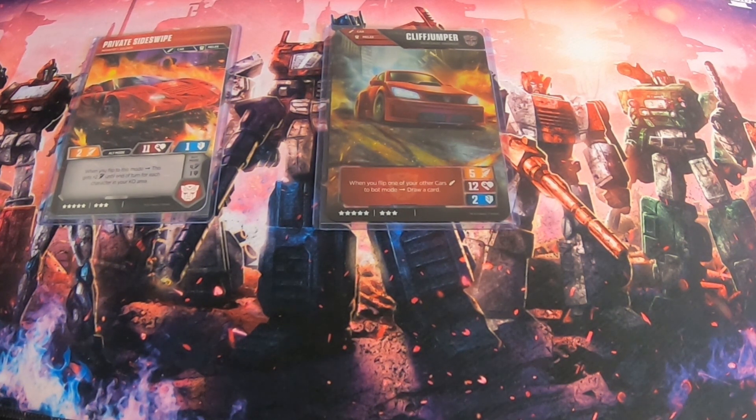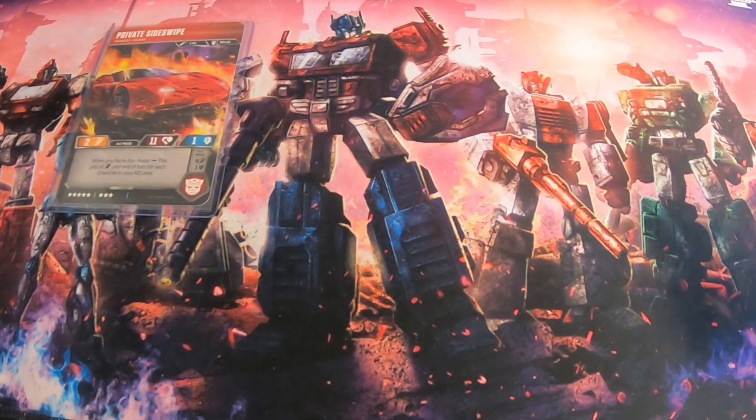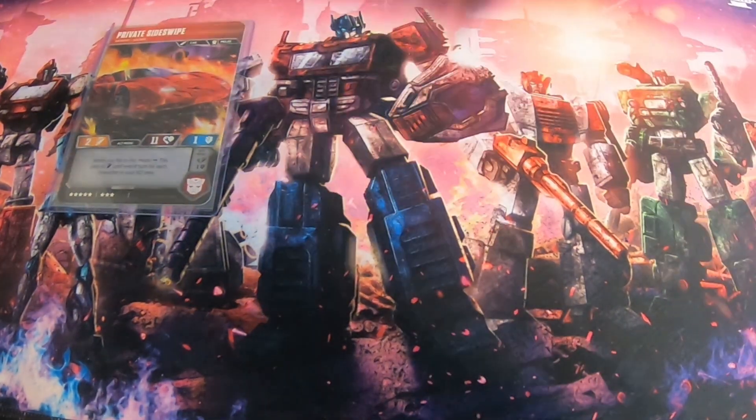That's why Cliffjumper is such a fantastic card to begin with. He has another effect similar to Sideswipe's — he gets plus 1 attack for each car in the KO area. Meaning that to play against this deck efficiently, your opponent needs to kill both of these before getting to the other character. They need to get rid of both so that Sideswipe doesn't get his plus 2 and Cliffjumper won't get his plus 1 for cars in the KO area.